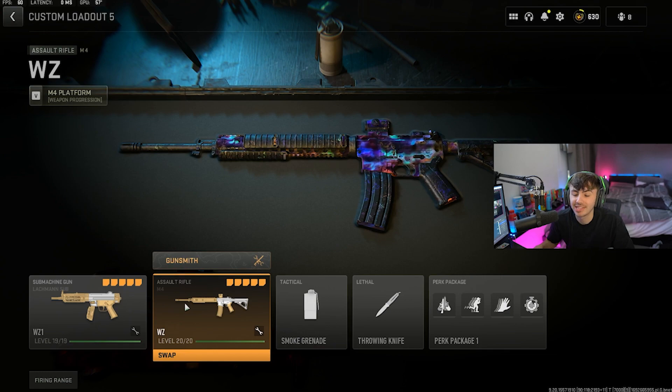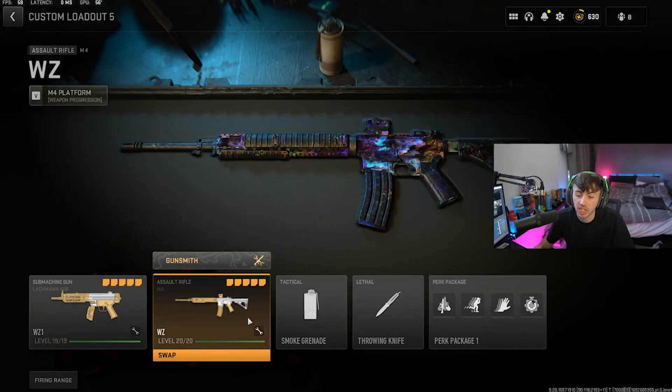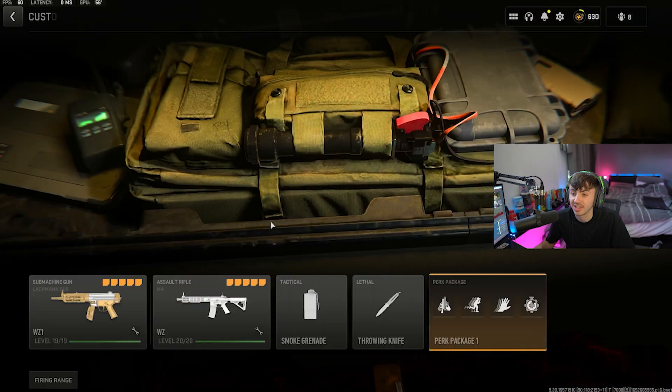In the gameplay you're about to see, I paired the M4 up with the MP5 — if you want to check that class out, I'll leave it in the end cards of this video. I go for smokes, throwing knife, and my perk package is Overkill, Double Time, Fast Hands, and Quick Fix.